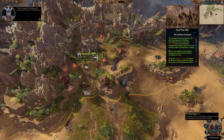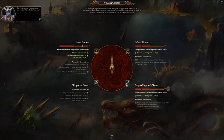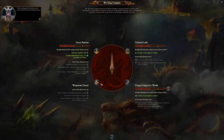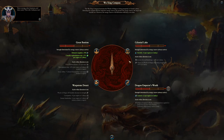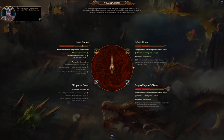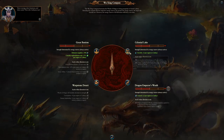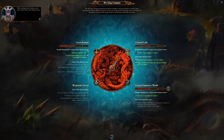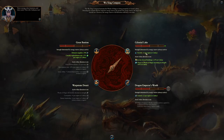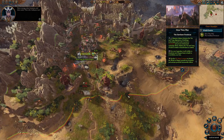One other mechanic they've got is called the Wuxing Compass. You've got several different options and once you select one, you can't change it for about eight to ten turns. Early on it's really good to select the growth option — you get increased growth, some additional income, and bonus winds of magic.